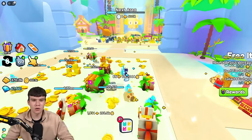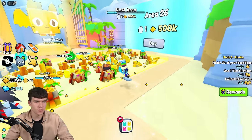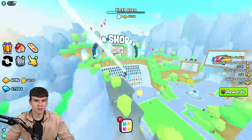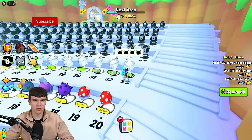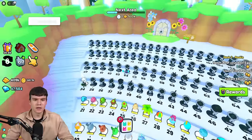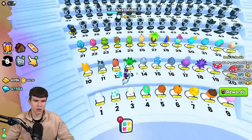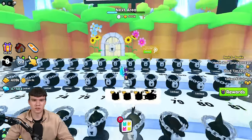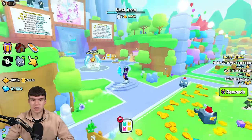So the question is, how do we go on a rebirth in Pet Simulator 99? I'm going to be showing you guys that. I want to quickly teleport right back to spawn. As you can see here, I've gone ahead and unlocked about this many areas — not really too many. I've unlocked 33 areas right now. Actually, 34 eggs unlocked. So how do we go on a rebirth in the game? I'm going to be showing you guys that.